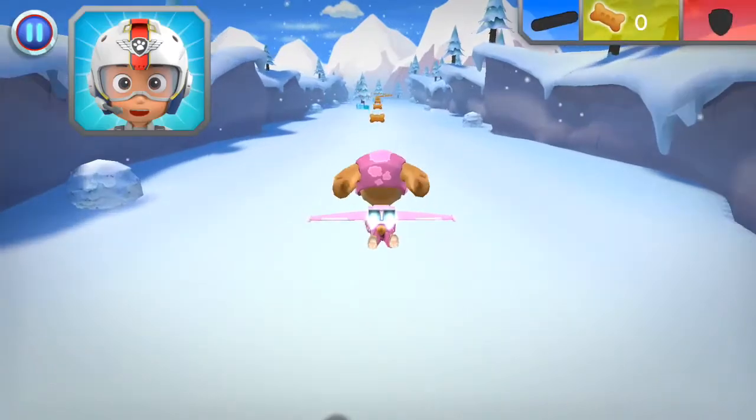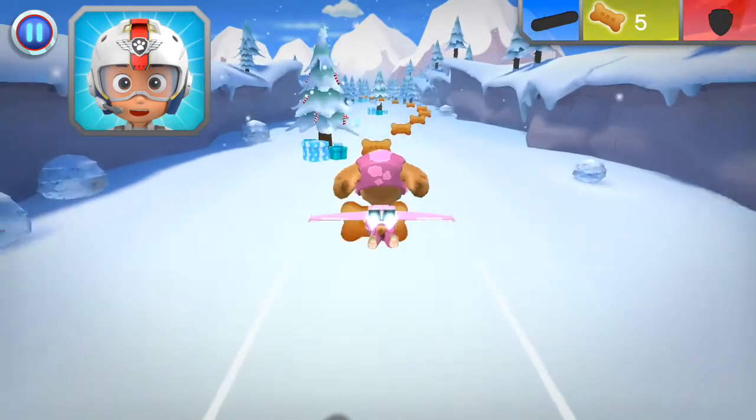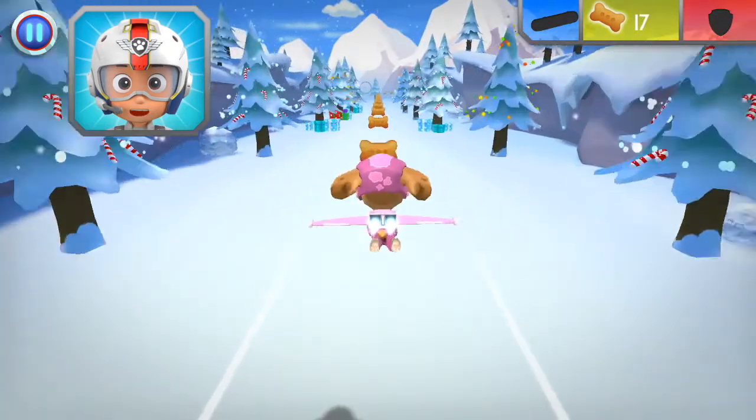Put your finger on your pup and move it up and down to fly higher and lower. Now try moving your finger to one side and then the other to steer. Awesome! All right, let's test those flight skills, pups.